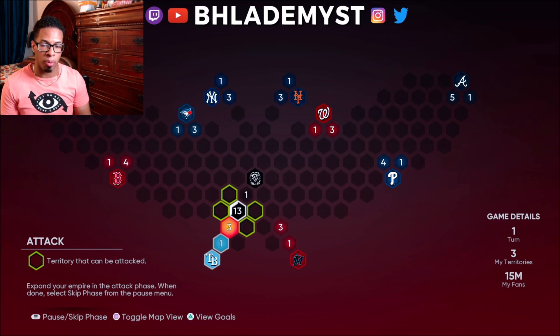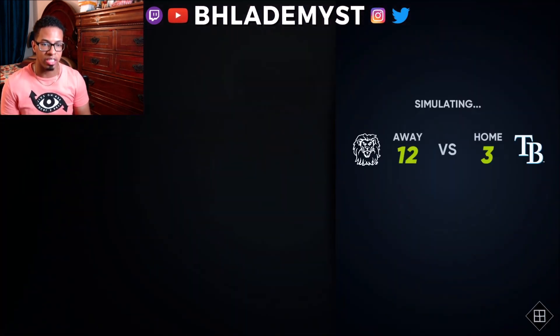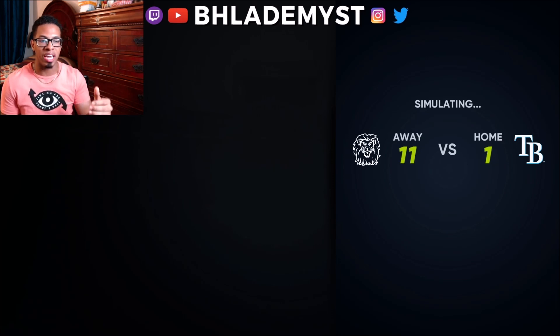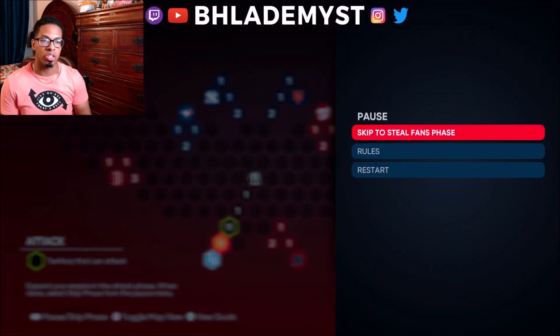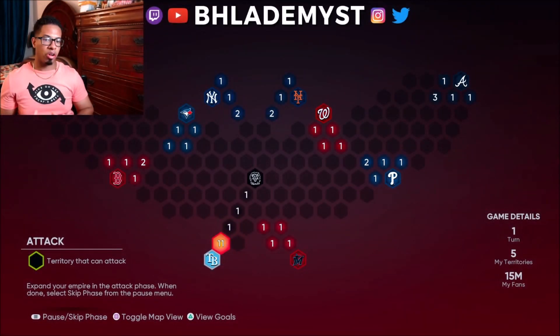What I want everyone to do is attack this 3 million territory and continue restarting until we get the perfect simulation. The perfect simulation would have us stay at 12 million fans, and then continue down to reach the stronghold at 11 million fans. On my third attempt I was able to get it done.